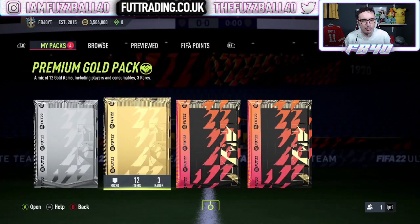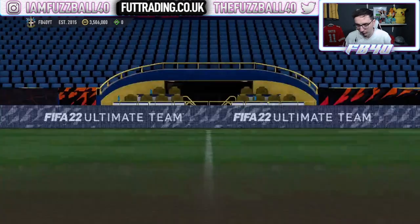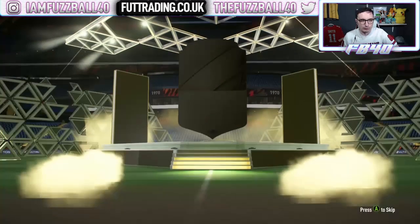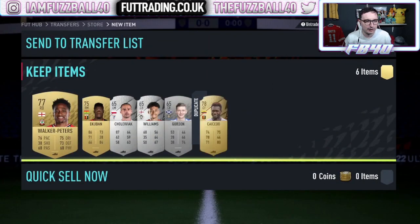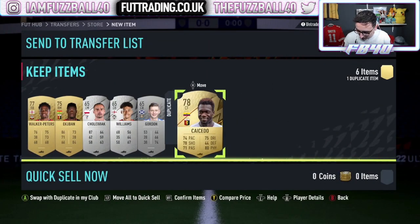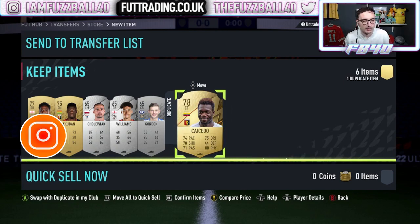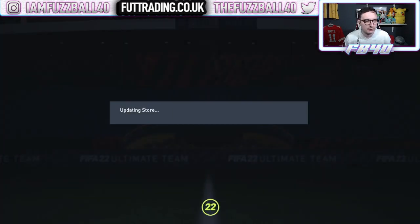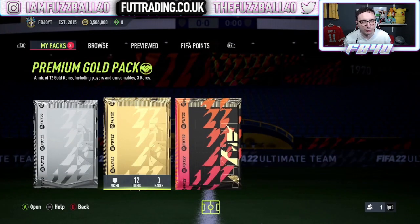Small prime electrum gives us a rare gold, which is always nice to see. We also get some uncommon golds and five silvers. So we've got seven rare golds for all intents and purposes. Now we've got a premium gold pack, which is tradable. So we'll open that up as well.